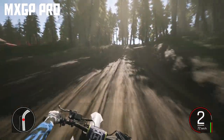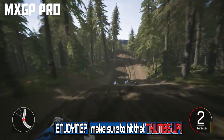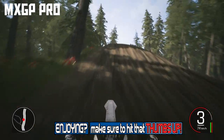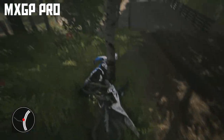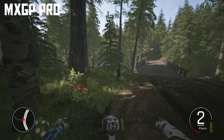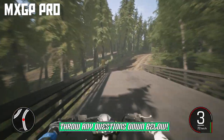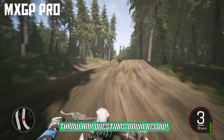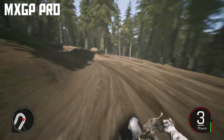The helmet cam in Monster Energy Supercross is a little choppy and jerky — it feels like it isn't 100% smooth. Sometimes your rider acts like a bobblehead, and I find it super hard to tell where the bike is. Sometimes the bike completely disappears from your screen, which makes it really tough when you're trying to line yourself up for landings and going through corners, resulting in a lot of costly mistakes.